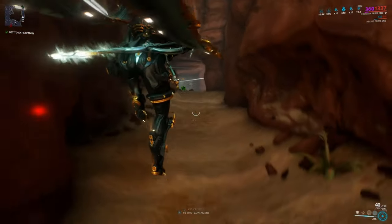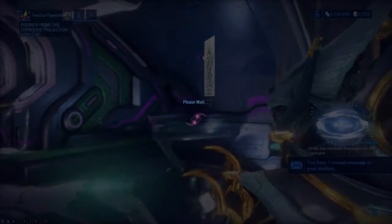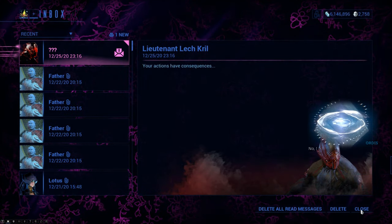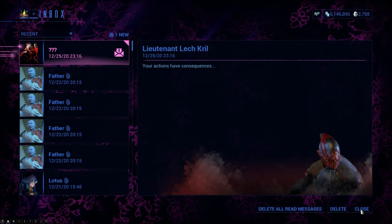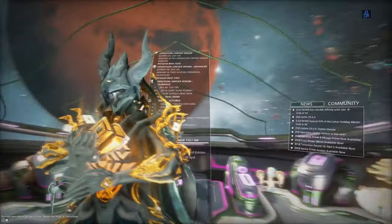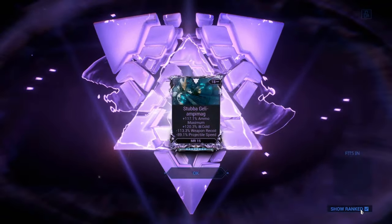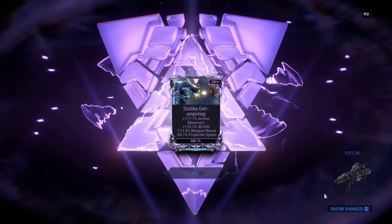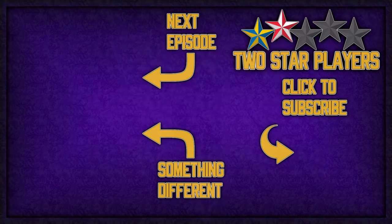Let's go and see what we got. We got... oh well, we got targeted by the stalker. But what sort of Riven mod did we get? Got... the Stubba! We got a Riven mod for the Stubba. That's a Riven mod. Oh, thank you.